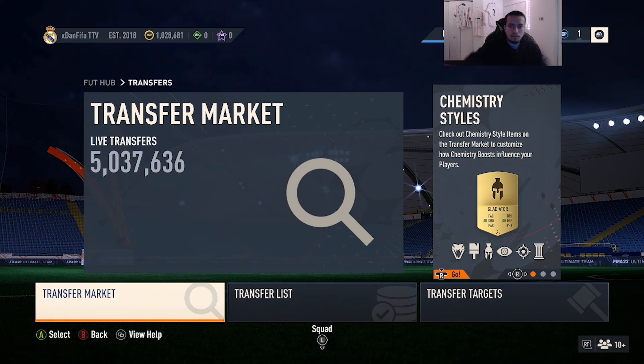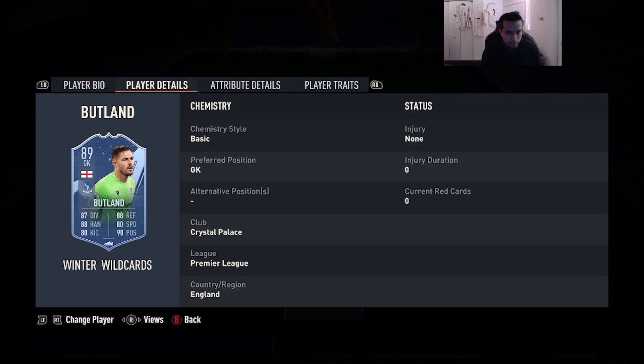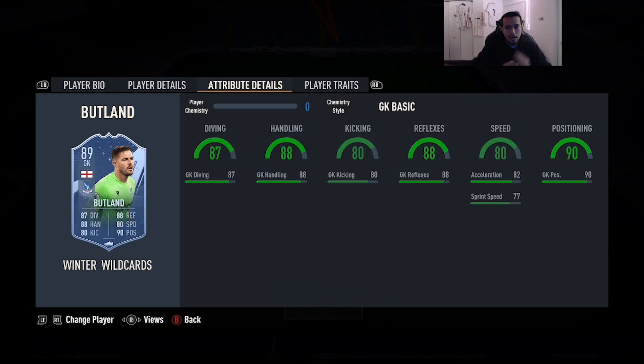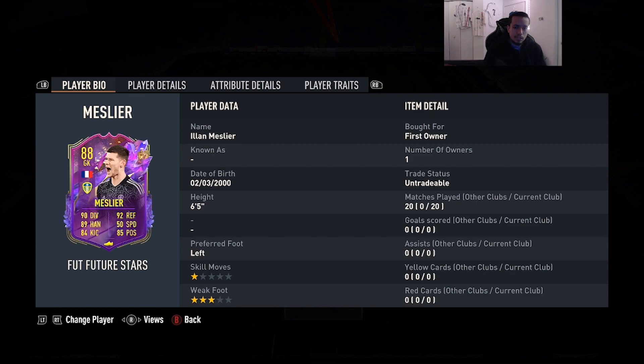Our first auto mention is going to be Winter Wildcard Budland — 6'5, right foot, five-star skill moves and five-star weak foot, 87 diving, 88 handling, 80 kicking, 88 reflexes, 80 speed, 90 positioning. The reason I put him on this list is because he has height and he has five-star weak foot, so you can pass out the back with either foot — which is obviously crucial for a goalkeeper this year because there are times you're going to be getting pressed.